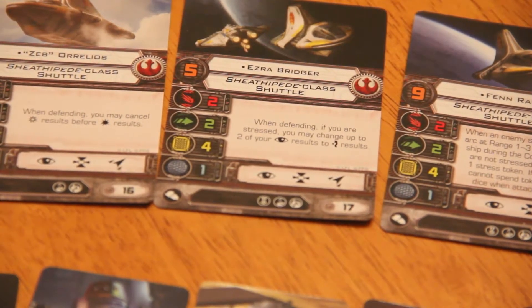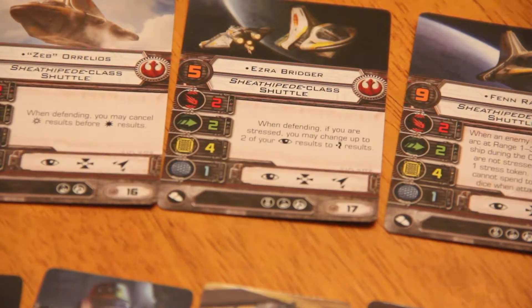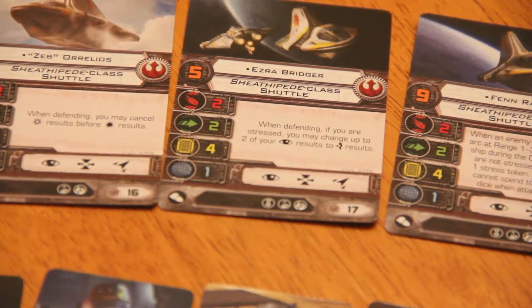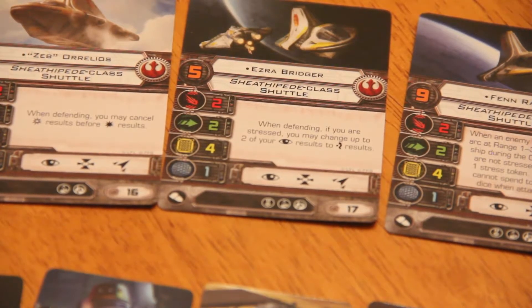Next up is Ezra Bridger. Again, he's been a pilot a few times and a crew. When defending, if you are stressed, you may change up to 2 of your eyeball results to evade results. 17 point cost, pilot skill 5, and he has an EPT, which is nice.